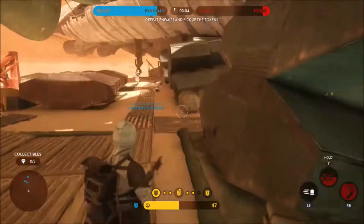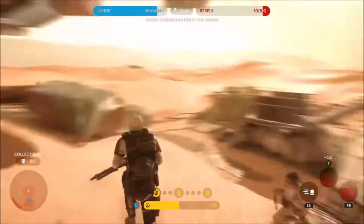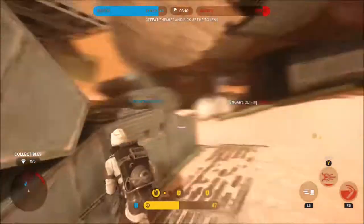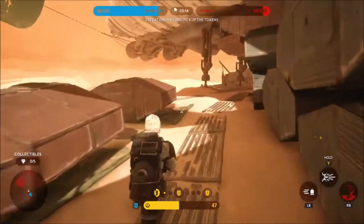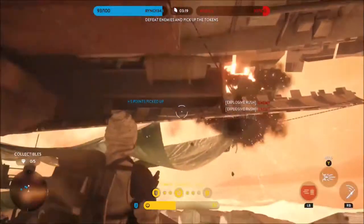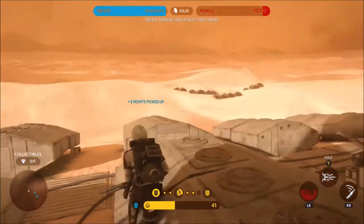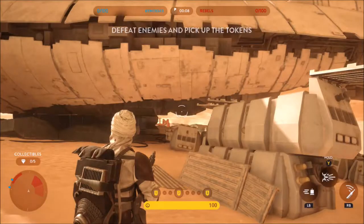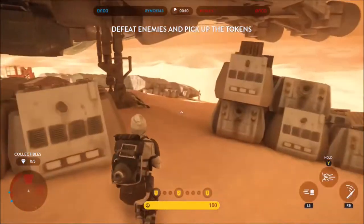One of my favorite strategies with Dengar is to rush into an area using Hurricane Strike, dealing a lot of damage to enemies in front of you, then activating Frenzied Blast to deal even more damage to infantry or heroes. When Frenzied Blast runs out, you use Explosive Rush to find a way out — you run forward and throw explosives to the sides so enemies following you will die or take a lot of damage. If they're running after you, they won't want to run into explosives, so you make a quick getaway.